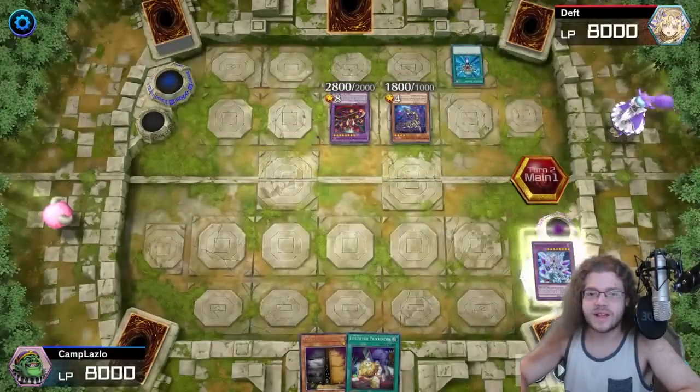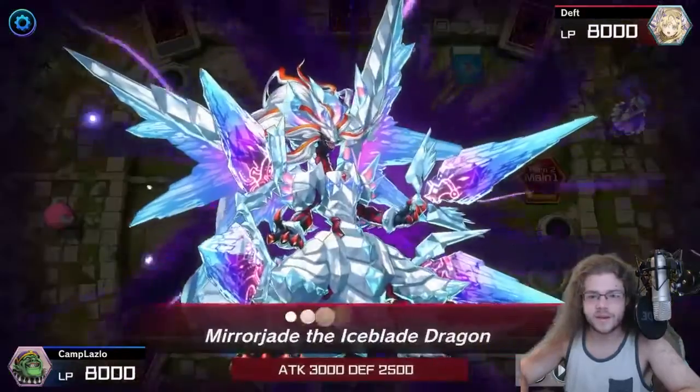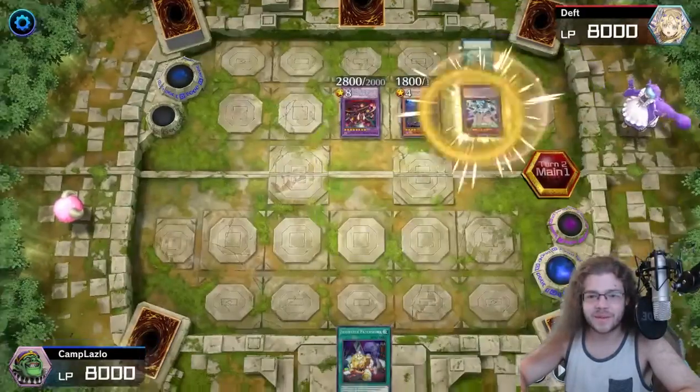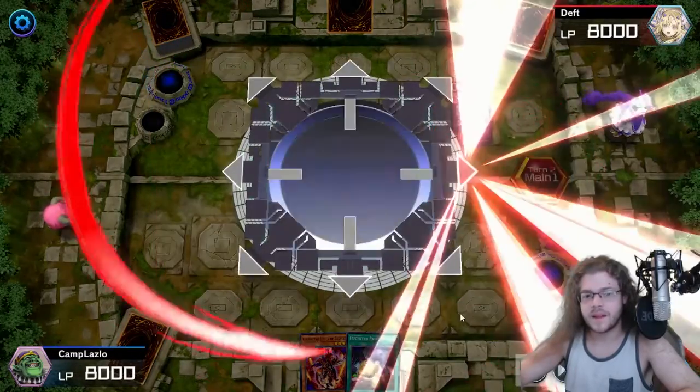Normal summon Squaw. Summon back Mirror Jade. I have Max C but I think I just die. Is this lethal? Summon my Mirror Jade. And... yeah.